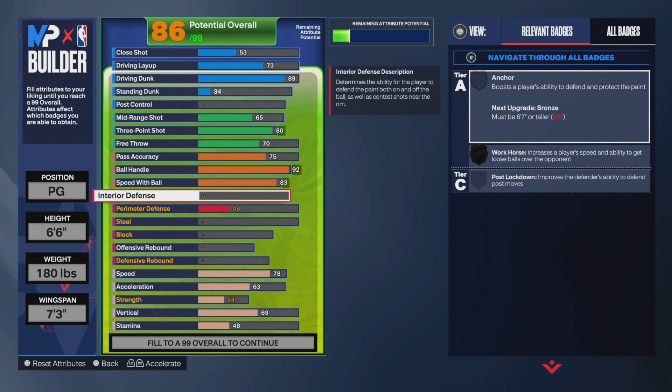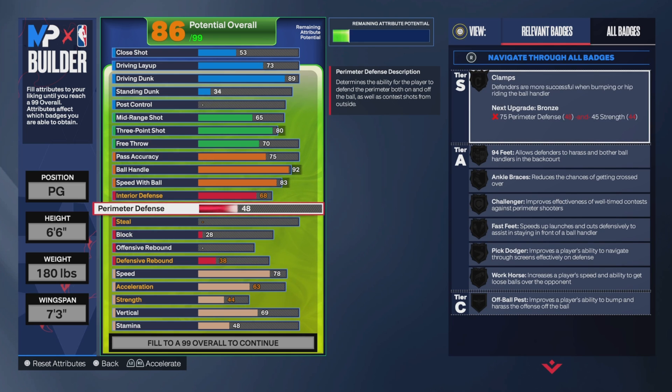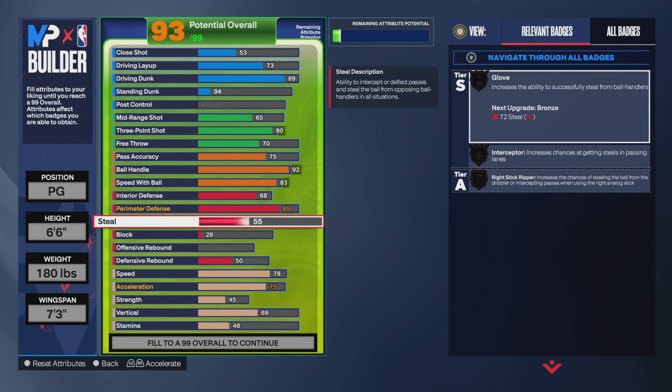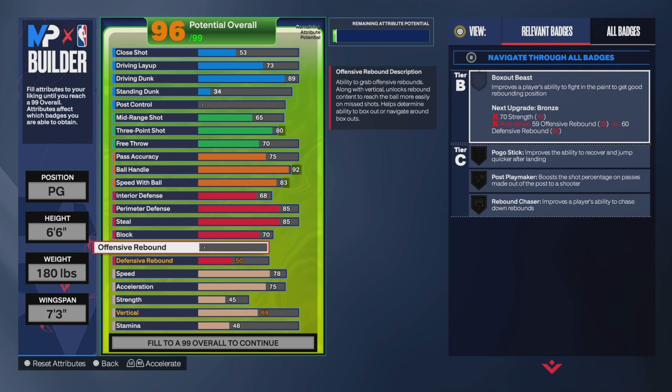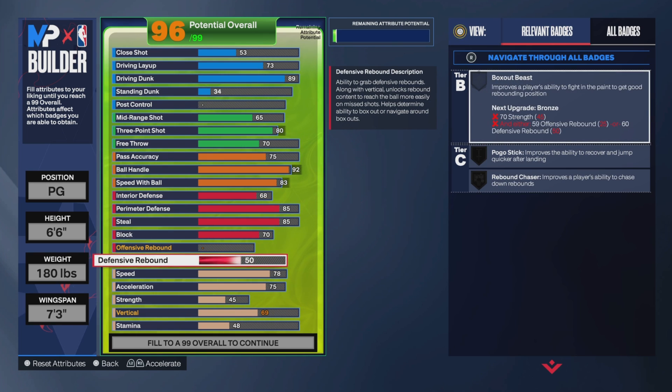Now for the interior defense, put this up to a 68. Then 85 for perimeter defense. And then for the steal, you can also put that at an 85. And then for the block, you can put that up to a 70, which is pretty good for a point guard build. Skip the offensive rebound, and then for the defensive rebound, you can put that all the way down to 40, because you don't need anything above a 40.